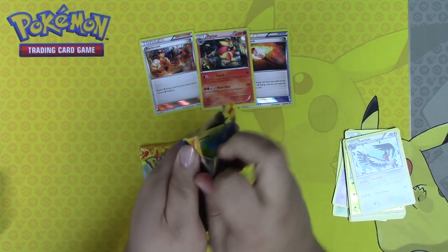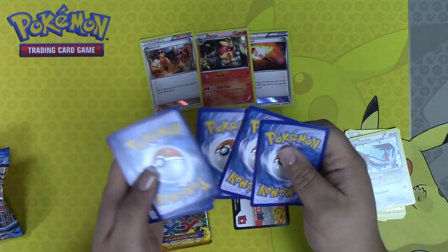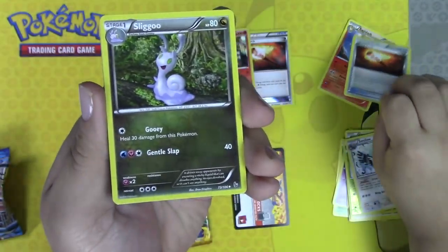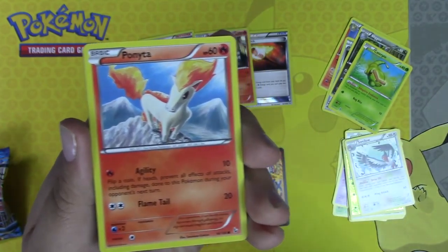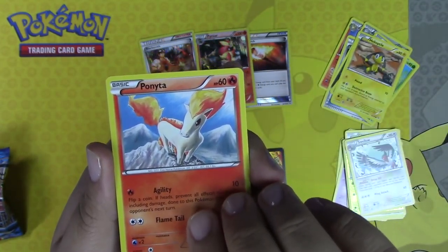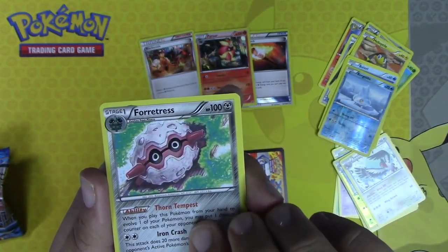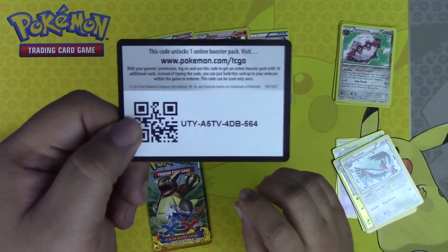The next pack we have is a Flash Fire. Do this little card trick here. We have a Rapidash, a Fiery Torch, a Slugma, a Caterpie, a Heliotile, a Ponyta, a Binnacle, a Weasel, a Bergmite, and a Forretress. You guys can have this code also.